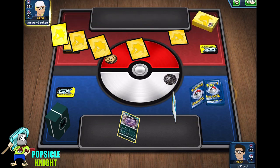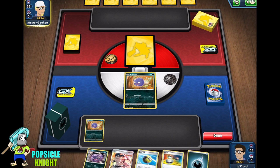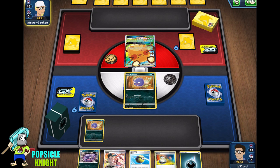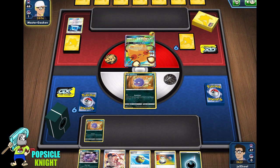Alright, our opponent is going to choose to go first. We have two Koffings available, so we're going to put both of them in play. We have Bruno. Oh — Pikachu VMAX! That's good to see. It's nice to see other players playing other Pokemon VMAX cards.